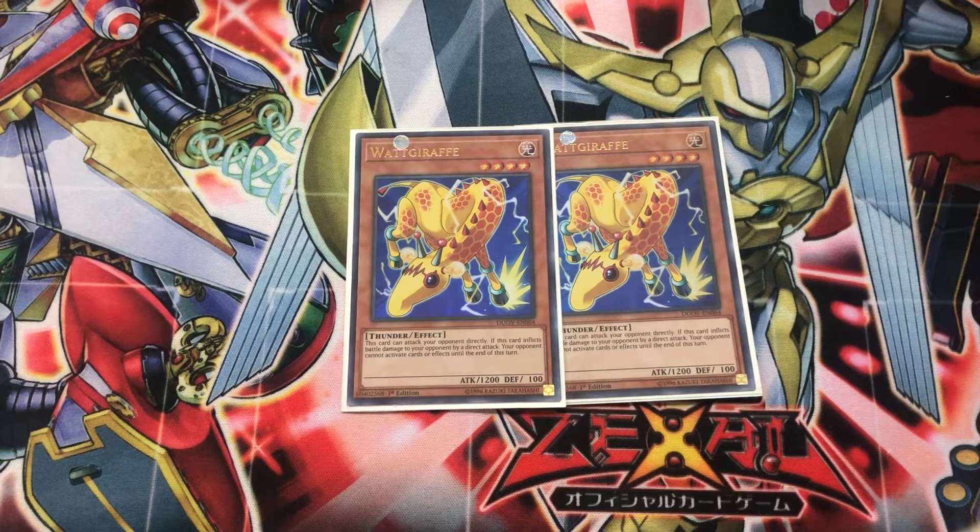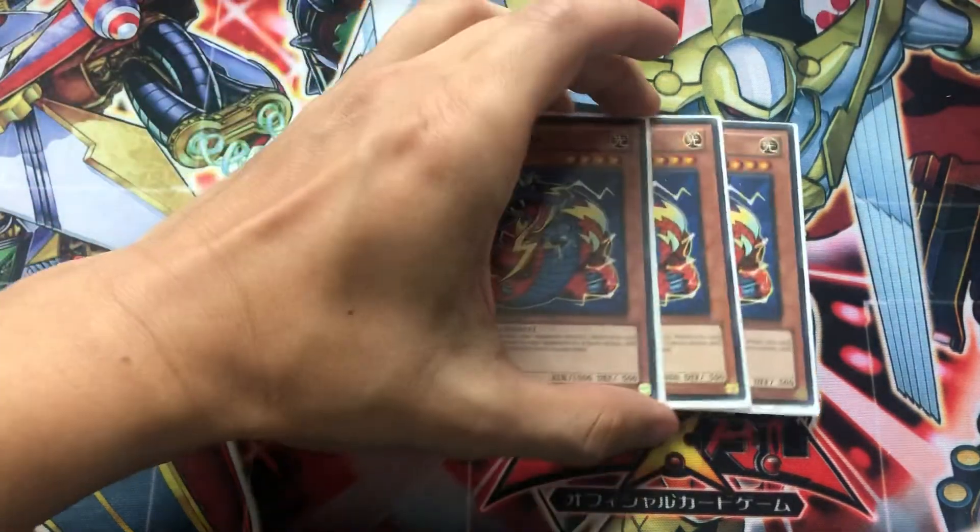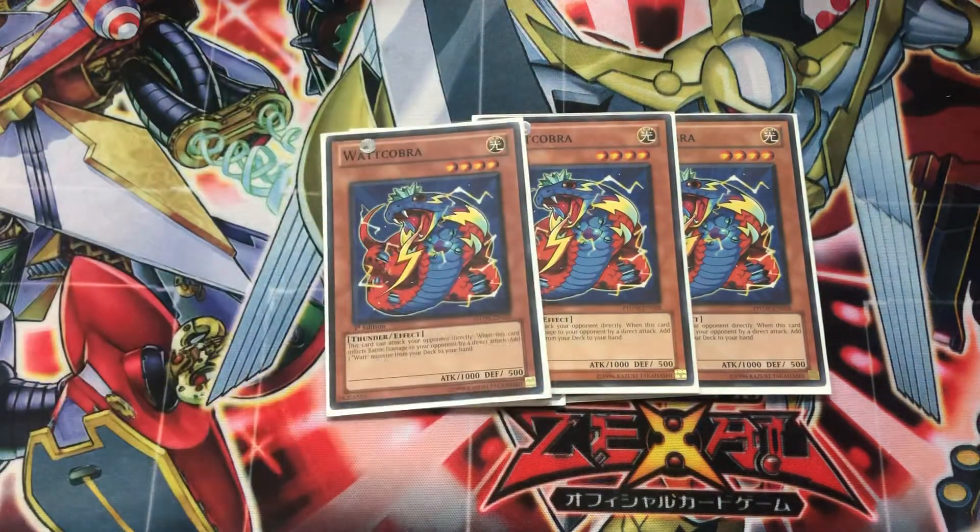Watt Giraffe is a great card. One of the things to know about all the Watts is that most of them can attack your opponent directly, and when they attack directly, certain things happen. Watt Giraffe, when he attacks directly, your opponent cannot activate cards or effects until the end of your turn. We also have three copies of Watt Cobra, and when this card attacks directly, you get to add any Watt Monster from your deck to your hand.